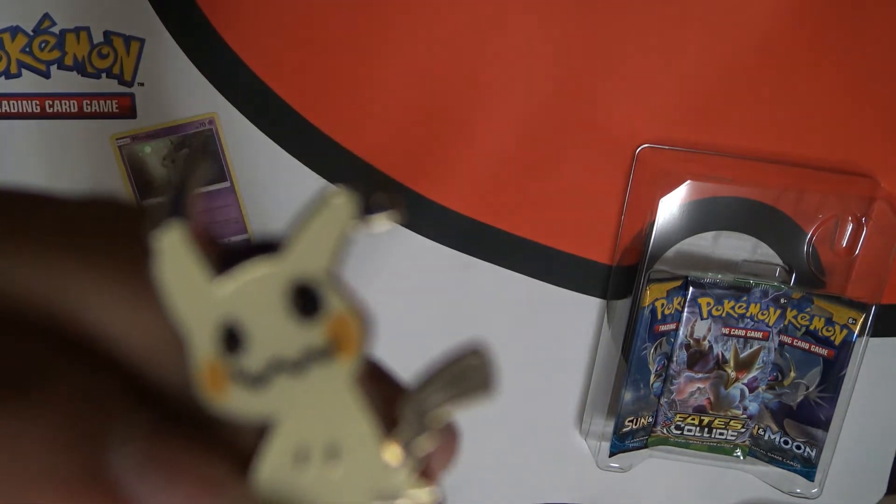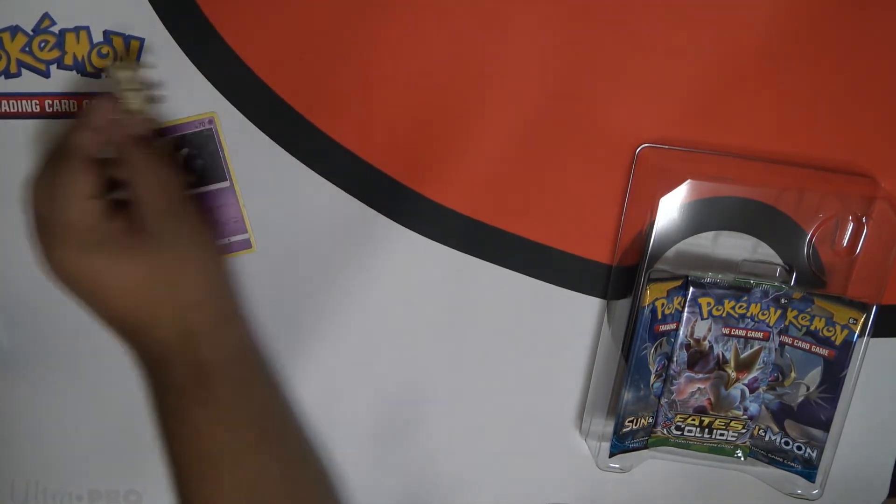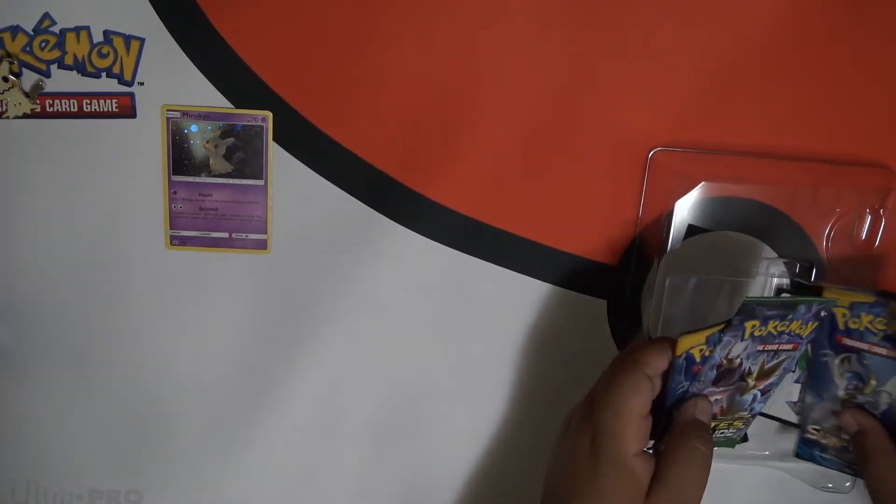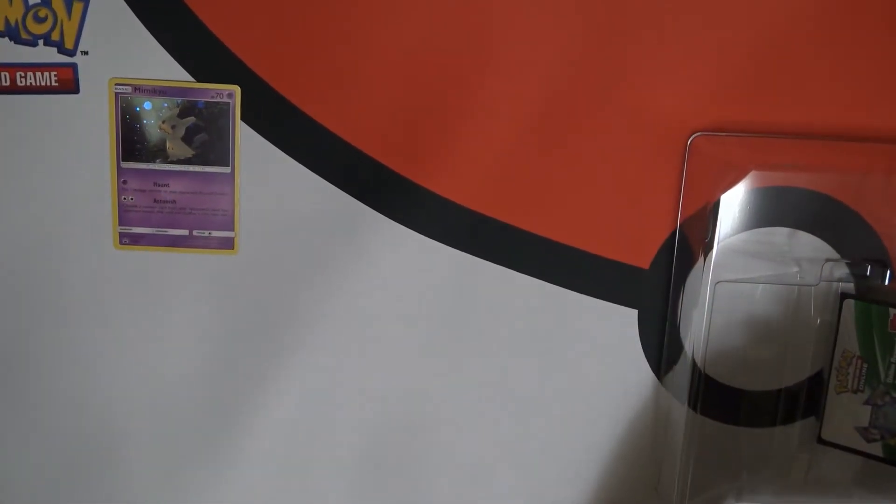You understand what Mimikyu looks like? Yeah, it's fine. We got this nice Mimikyu pin that we'll use later in some episodes to open up the plastic on cards. And then three packs — one Sun and Moon pack and a Fates Collide pack.